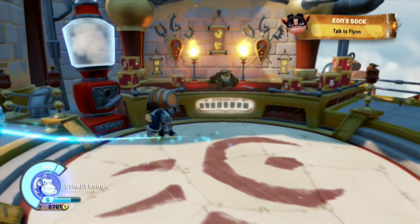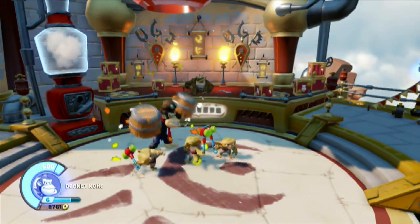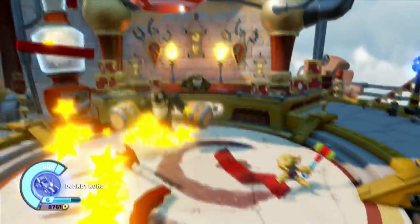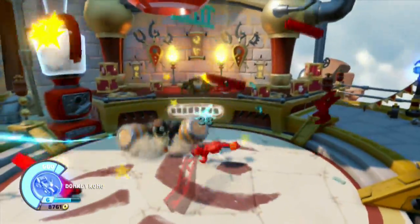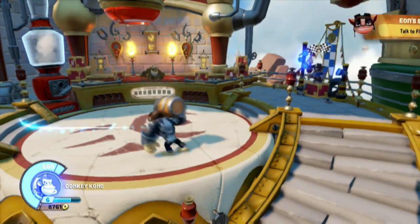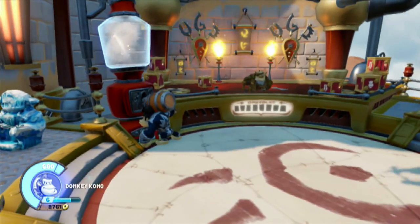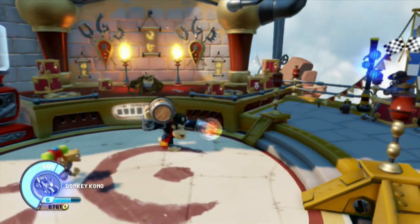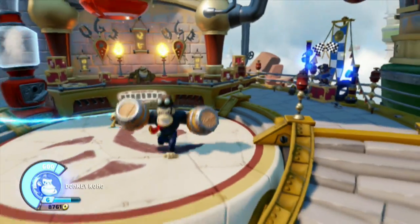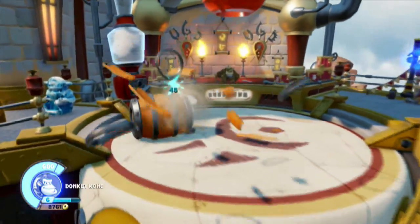My personal favorite: coming in here in Super DK mode, just stomping and raining down the fury of 1980s arcades. Look at this — give me your nickels, Greeble! Absolute wreckage. We can also showcase the barrel roll in Super DK mode — punch a little, there's a crit, and then we execute the roll. We only have 20 seconds to do all of this.